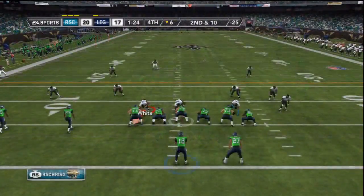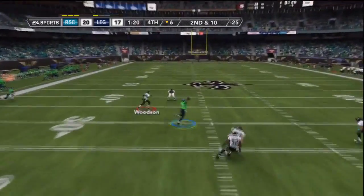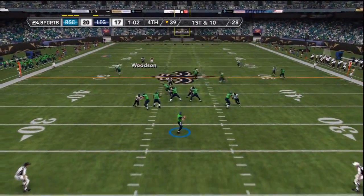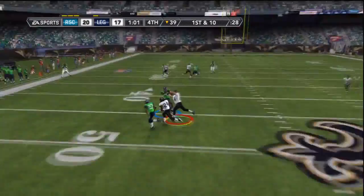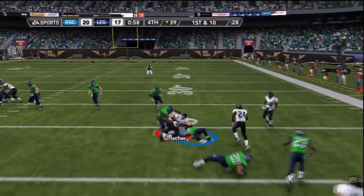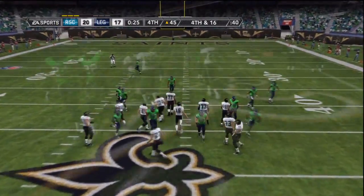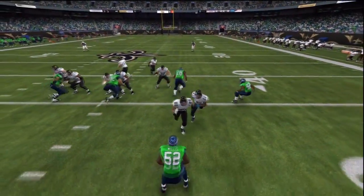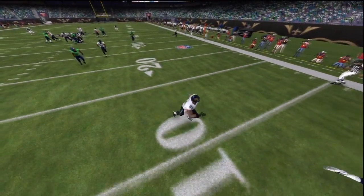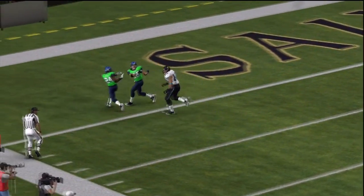Aaron Rodgers has all day to throw, hits his man over the middle, and things are not looking good. But Aaron Rodgers throws a pick to Brian Urlacher — that should do it. We go ahead and kneel the ball with Peyton Manning, and that is the game. Another victory! Hope you guys enjoyed the video — be sure to leave a comment, follow me on Twitter at chrisgmutt, check out my other channel Sports Gaming CDC, and I'll see you guys next time.